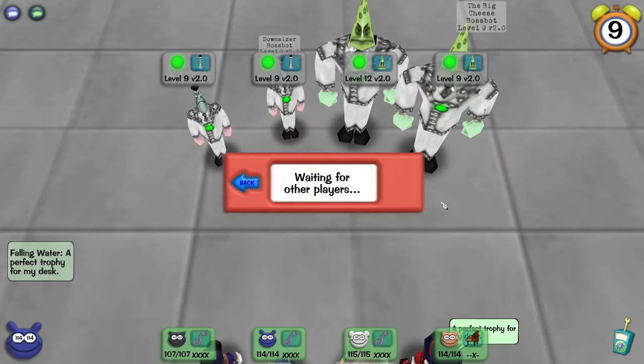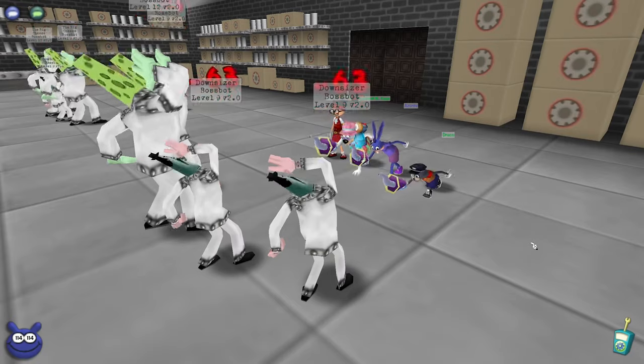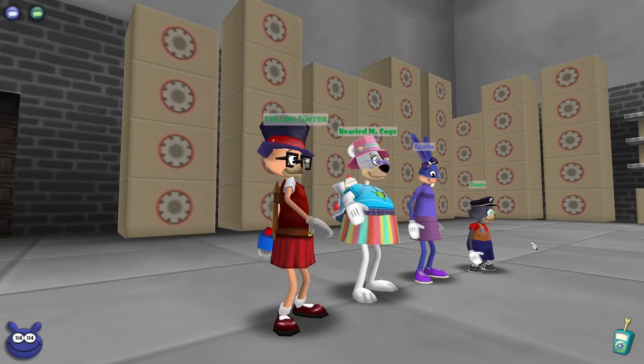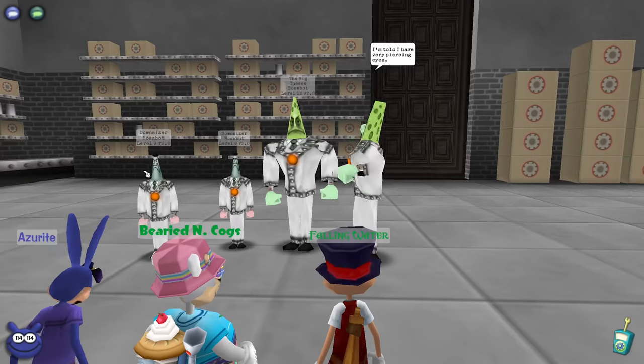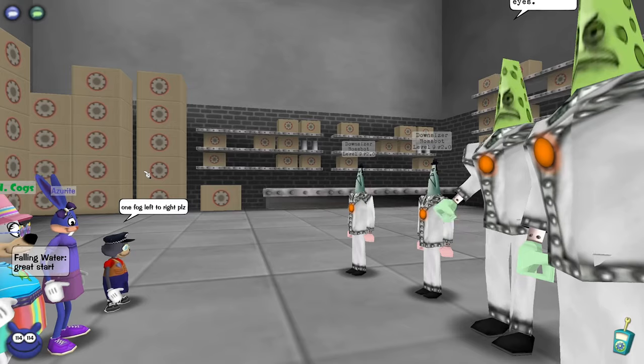You play as a toon that is at war with these cogs, which are these robotic businessmen essentially, that are trying to take over Toontown and take all the fun out of it. You fight these cogs with gags, because in order to destroy cogs you need to get them laughing. So you use silly gags like a pie to the face, a squirt flower, or dropping a piano on people. That's basically the gist of the game.